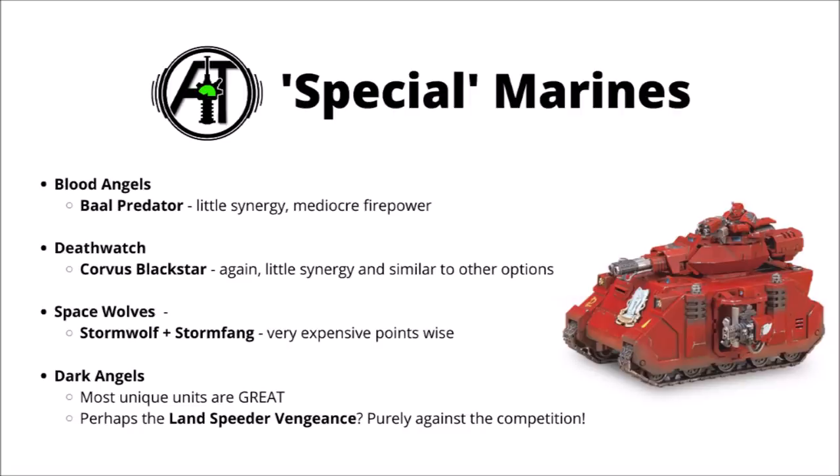For the Space Wolves, it's the flyers again that I'm not the biggest fan of. The Storm Wolf and Stormfang just have really quite high points costs for what they do, both clocking in at over 300 points, no longer having quite as powerful stratagems as in 8th, and not being all that hard to shoot down either. And for Dark Angels, I must admit I struggle to choose out of their non-character unique units — most of their unique options are honestly pretty great and work well with their army strategy. The best I could come up with was perhaps the Land Speeder Vengeance, which isn't really a bad anti-tank platform and has that enormous Plasma Gun, but it's maybe just a bit fragile for the points, and it's also competing against some very strong competition from the rest of the Dark Angels Codex.